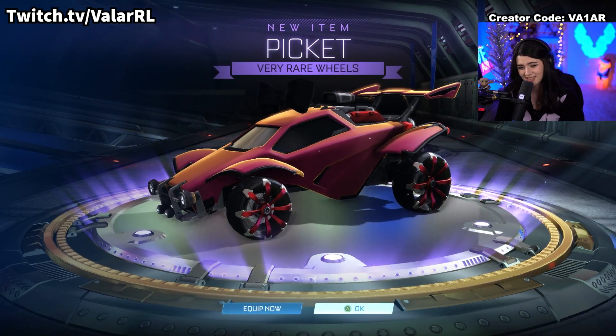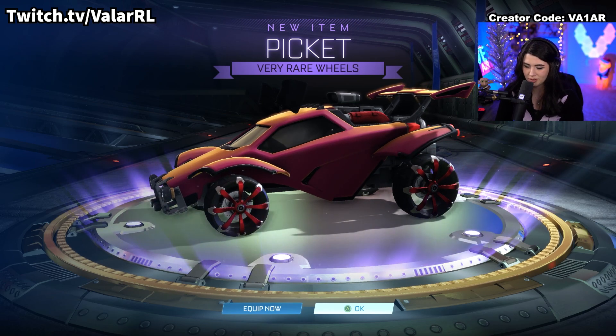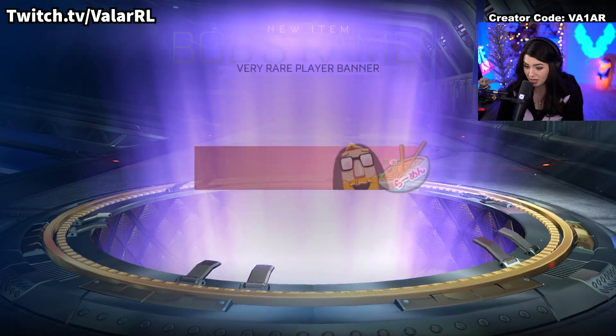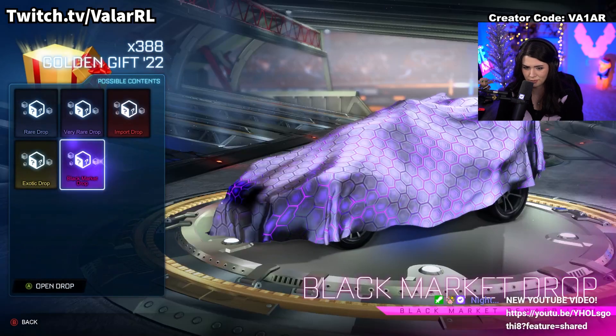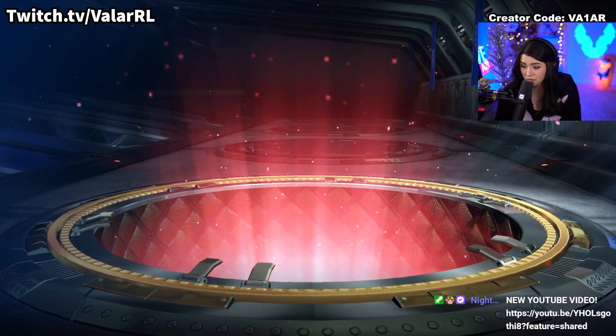The Pickets. Honestly, the Pickets don't look bad, don't get me wrong, but compare them to the Yamains and the Reapers that are in this crate - it's not even close. Back to back. The Bob's Ramen banner in black - that's actually not bad. Totally fine with getting black or Titanium White items in this game no matter what they are, unless they're for an awful car body as a decal. But I might actually end up keeping that one.